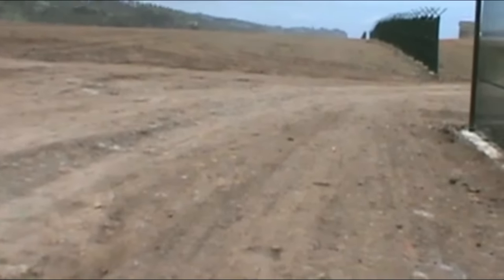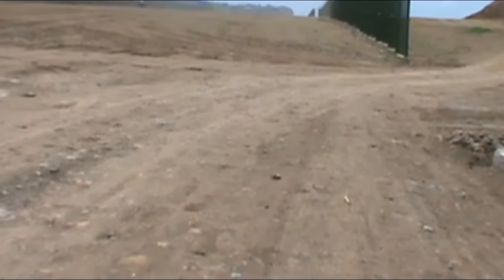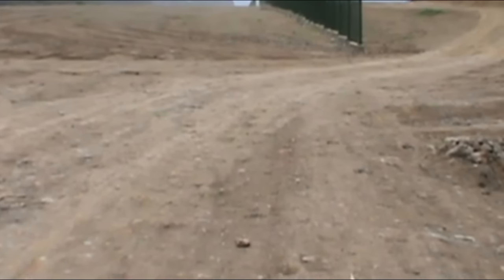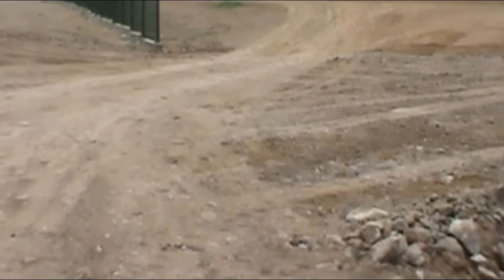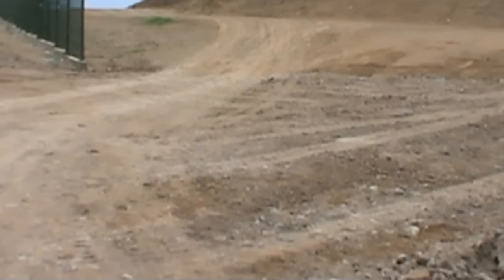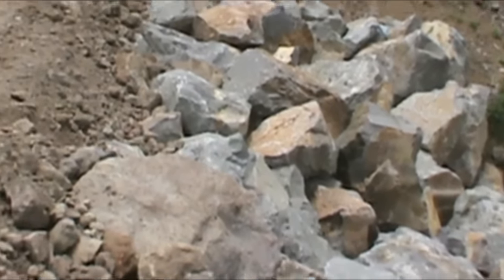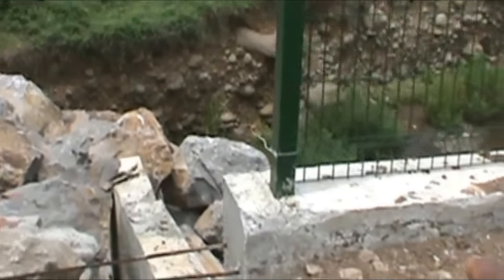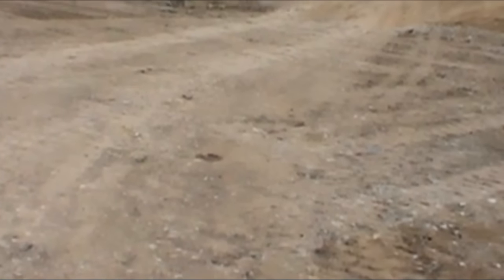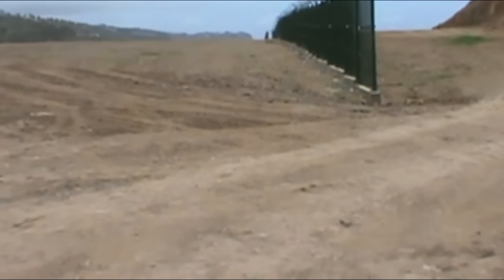The last piece of work left regarding the fencing is the dumping of more material here to bring it to the level where it links with that piece up there which has already been done. You can see the boulders put in place to hold up the area, with dirt on top. Most likely they'll pack more dirt and then have a level straight across for the fencing. Once this is done, no vehicle will be able to pass down here to get onto the side.